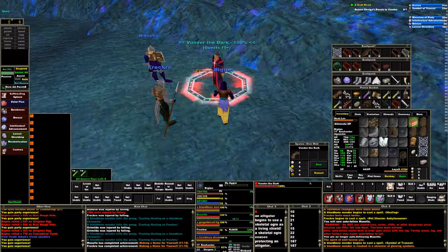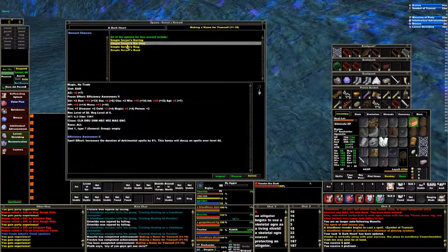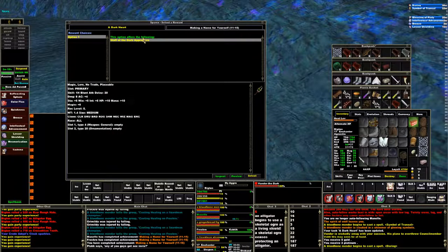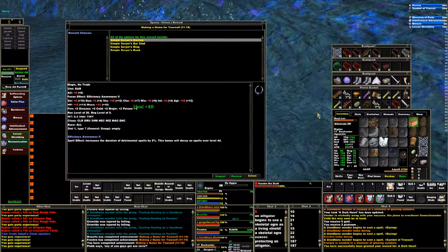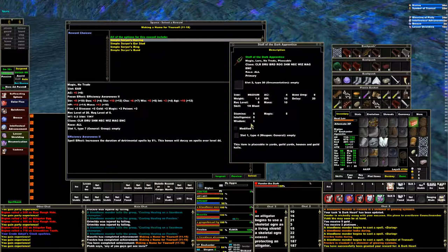The achievement sometimes gives you more than one reward. As you can see here, I'm going to get an earring for both ears, as well as rings for both fingers. All of the options for this reward are right here. Really cool — got intelligence, stamina, wisdom, and magic resist. Pretty good.